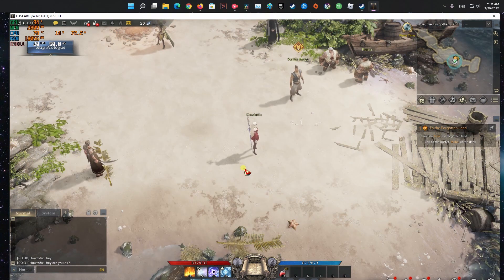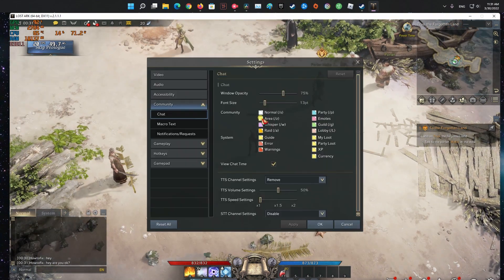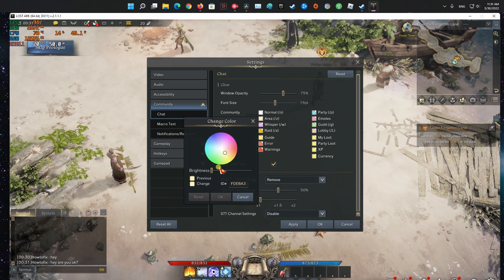Method two: try changing the area chat font color. Go to chat settings, then change the area chat font color.